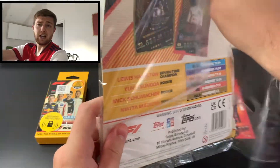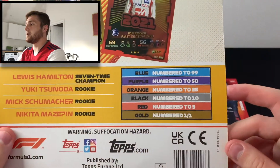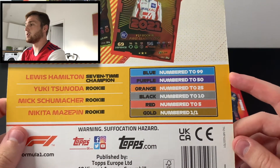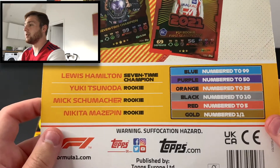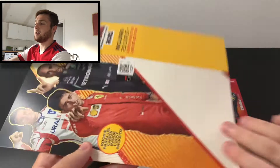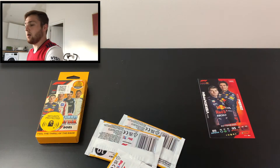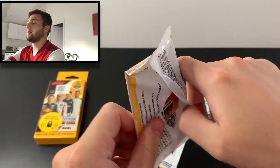Let's open it. Got our backing board here. As you can see: blue to 99, purple to 50, orange to 25, black to 10, red to five, and gold to one. It's for Schumacher, Hamilton, Mazepin, and Tsunoda — three rookies there and the champion card. Let's stick that away and get our Hamilton limited edition pack open.